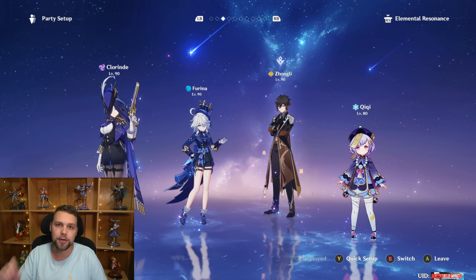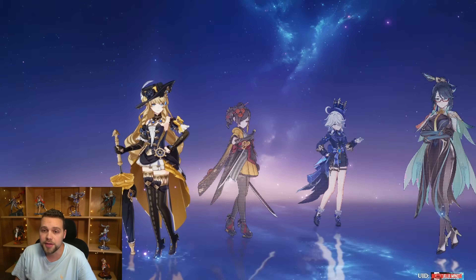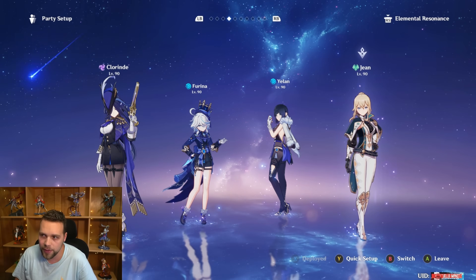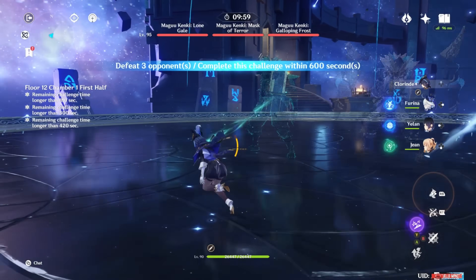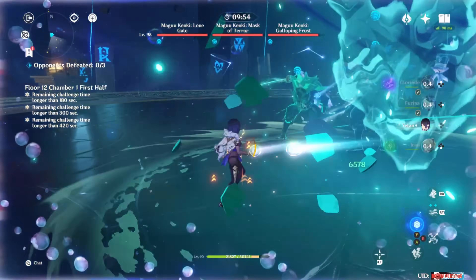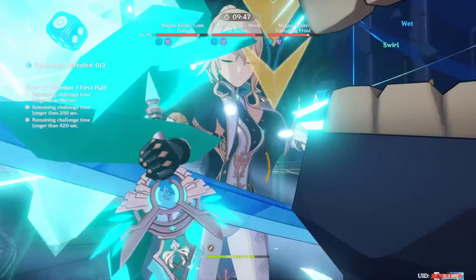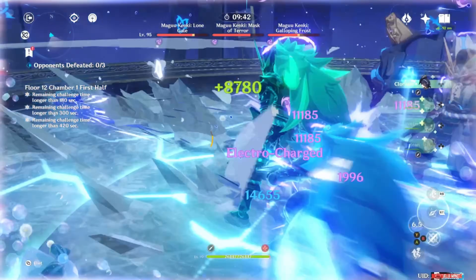As if three great Fischl-less teams weren't enough, there's also Taser with Jean. The team is Furina, Yelan, Jean, and Clorinde. Especially if you have C2 Jean — where she increases the attack speed of your on-field character — this team is really great. The rotation is: Furina, then Yelan, then Clorinde's Burst to apply Electro, swirl the Electro and Hydro with Jean, then go ham with Clorinde's skill, utilizing the attack speed boost from Jean. It still works without C2 Jean, but C2 is a very nice upgrade.